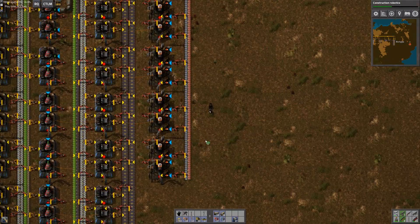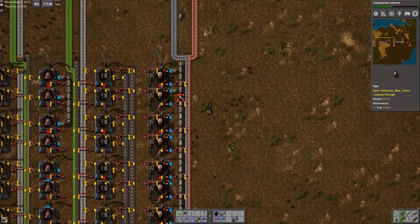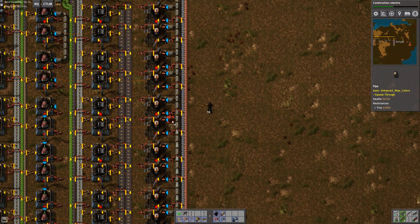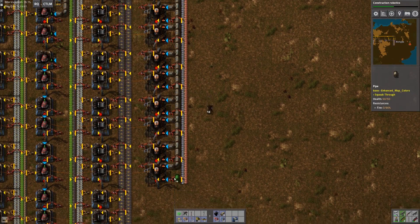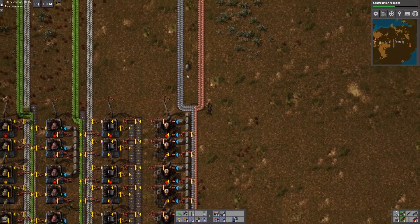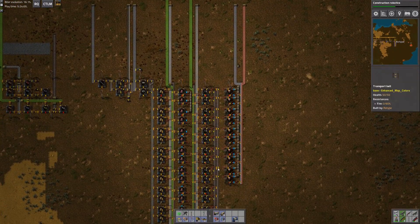You got to get things ready for trains, because otherwise you got to do trains like twice. Trains are fun, but you kind of want to have your network ready — you don't want to have to rebuild your network because you built it one way and then you've got blueprints and you built it differently. Everything is set up here to start running.